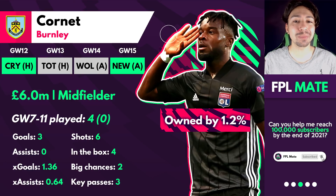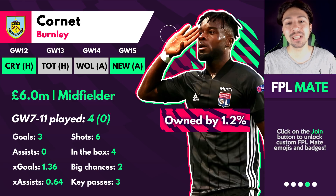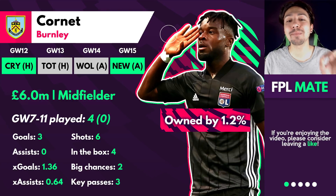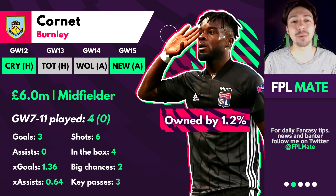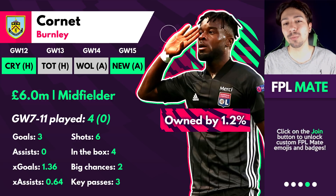Next up we've got Maxwell Cornet at 1.2% ownership — going pretty differential now. He's playing out of position as a striker despite being listed as a midfielder, and he's scored three goals in his last three games. Burnley's fixtures look decent: Palace, Spurs, Wolves, Newcastle, then West Ham, Watford, Villa, Everton. The issue is Cornet is massively overperforming on his stats — three goals from just six shots and 1.36 xG. If you think he's genuinely clinical, fabulous; if you think he might regress to the mean, maybe not. I like this pick but I don't love it — it's a bit risky and I don't think I'll go for it personally.